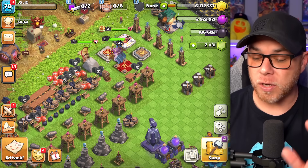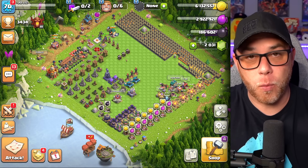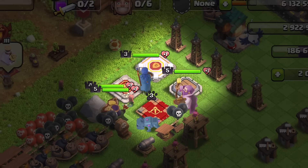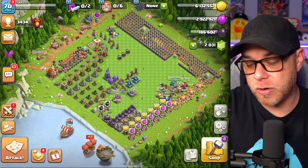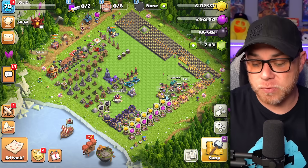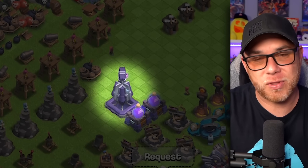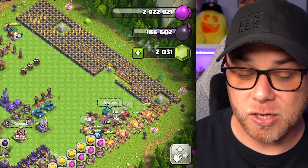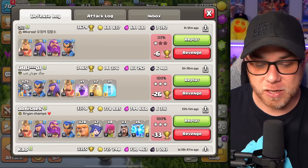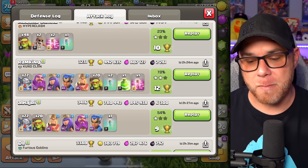Here's the plan: we have five actual builders, and I'm going to finish up with the army camps and then put four builders onto heroes. The fifth builder will be used for things like the laboratory, maybe the barracks, and possibly a few levels on the eagle artillery or the monolith to get some levels on those high-end defenses. Those are the ones that actually give attackers problems — rushed bases have trouble against them, and they've given me trouble too when attacking.